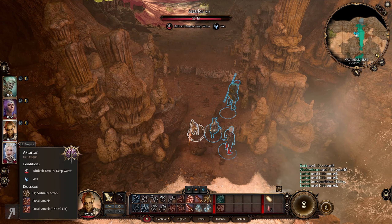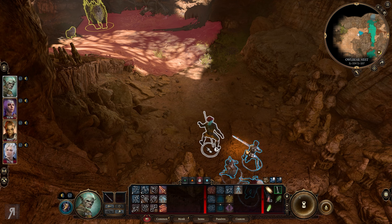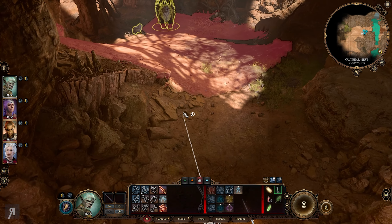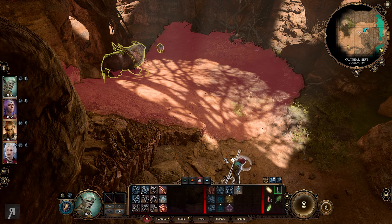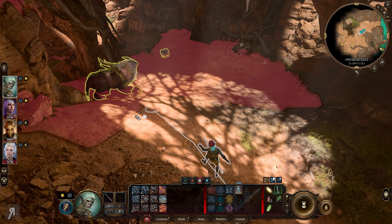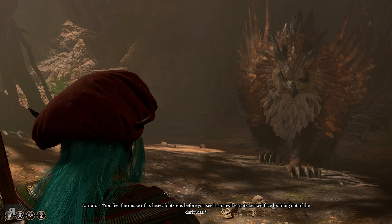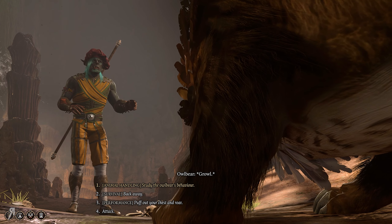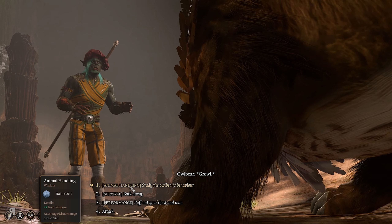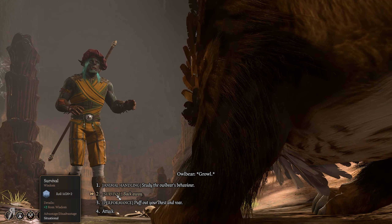Let's hide everyone and observe the owlbear to see where it goes. I want it to come over here, and when it turns around we can sneak up on it. The owlbear cub is also looking this way, which is not very good. When it turns around we start to move - but unfortunately it saw us before we could sneak. The game describes: 'Perhaps before you see it, an owlbear, its beaked face looming out of the darkness.' We could do animal handling or just attack. I'm going to attack - I don't want to back away, I want to kill this.